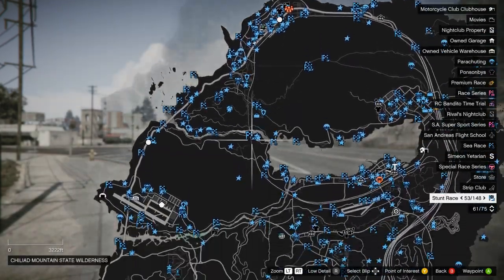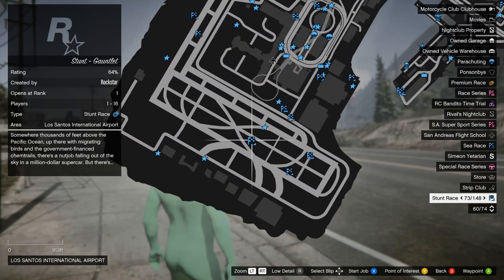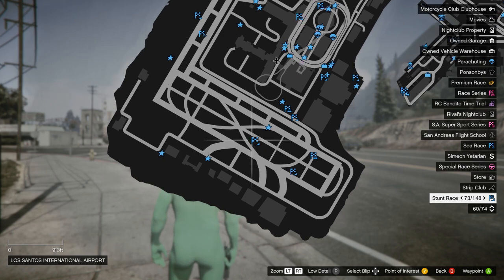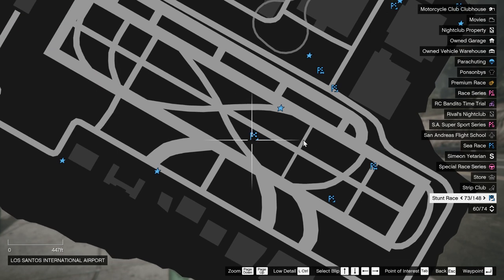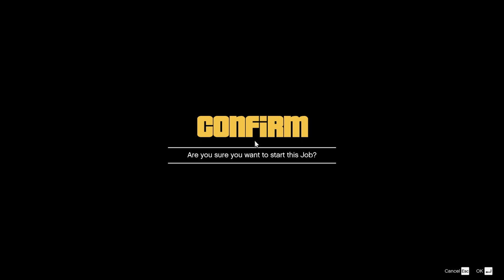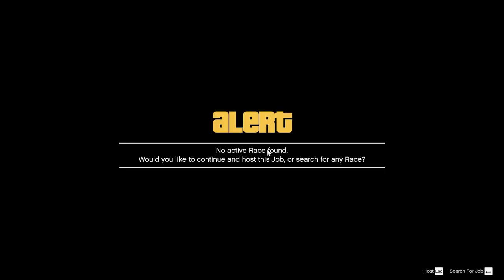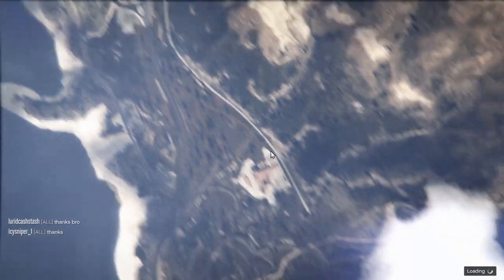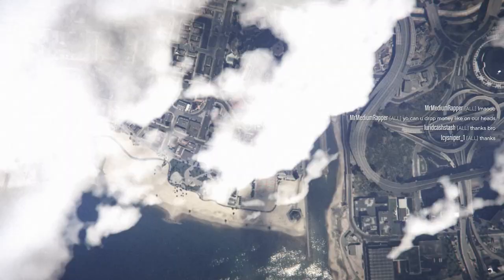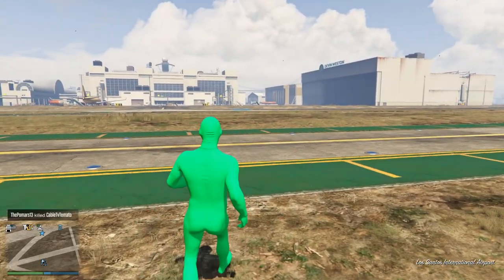I'll demonstrate it again. Let's say we want to go back down to the airport. We're going to start the job, it says 'Are you sure you want to start?' We hit Enter and then just spam the right mouse button. It said 'No active races' — I've never had that happen before, but it'll put us back. We hit Enter and, clearly evident in the cloud cover, we're now at the bottom of the map and we're at the airport.